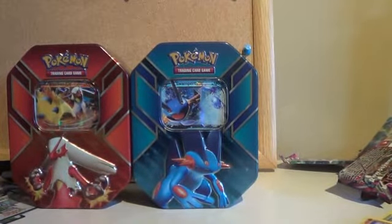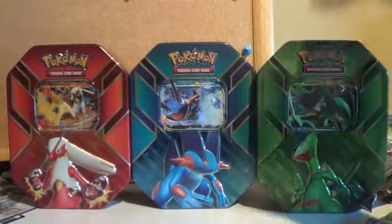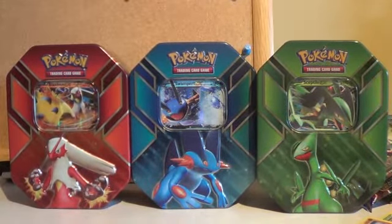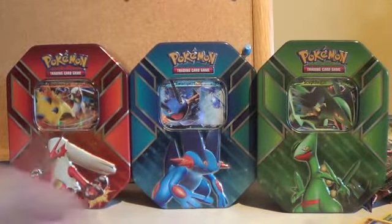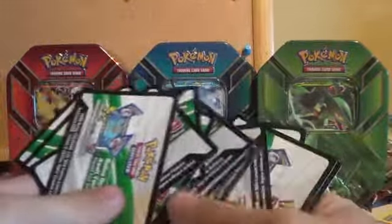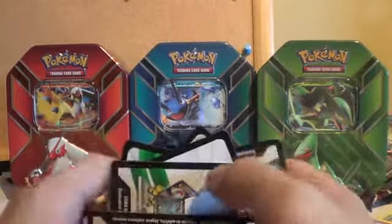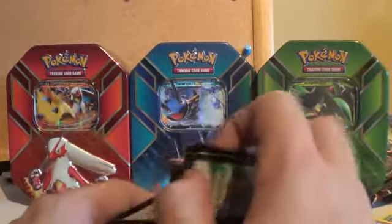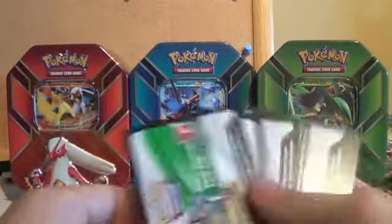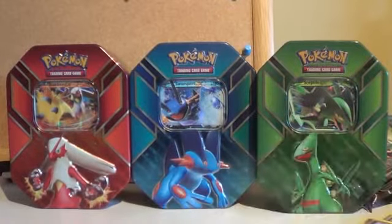Our Sceptile, our Swampert and our Blaziken. Thank you for watching, guys. Obviously it's the usual situation for any code cards — give us a subscribe to the channel, like the video and comment below. What we'll do on this one is we won't have any hashtag — just say hashtag 'code' if you'd like one and I'll send one of these your way. Thank you very much for watching guys, and as always have a great Friday.